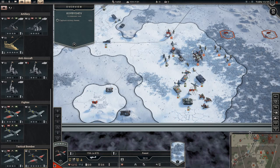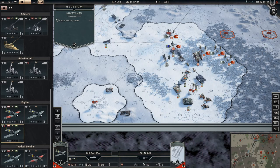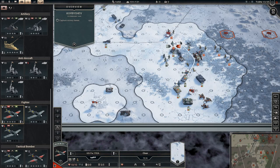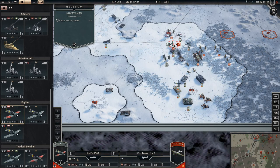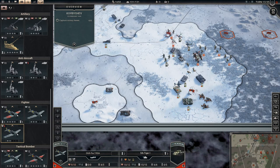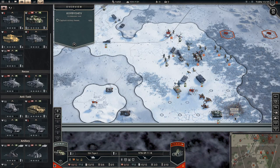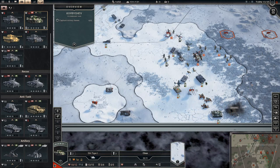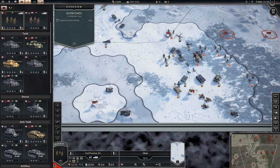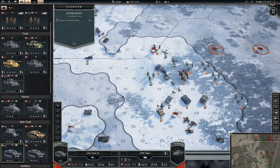I think there is a unit left down here, we need to check that. I really wanna take you out. Yes, there is — we finished it off, good. We do have a lot of units here. I think this infantry might have to stay here to take care of this airfield.